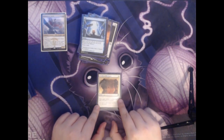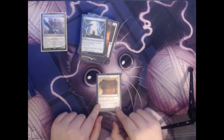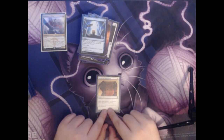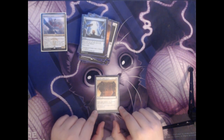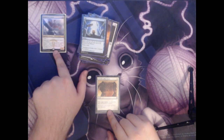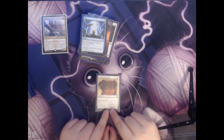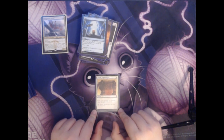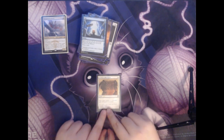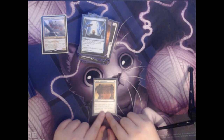Next up we have Swords to Plowshares. This is a single white mana for an instant that exiles target creature — its controller gains life equal to its power. Since we're dealing commander damage with Dragonlord Ojutai, we really don't care about the life gain at all, and exiling any creature for one mana is an incredibly powerful effect. You can get rid of opposing commanders or really powerful creatures that are threatening you.